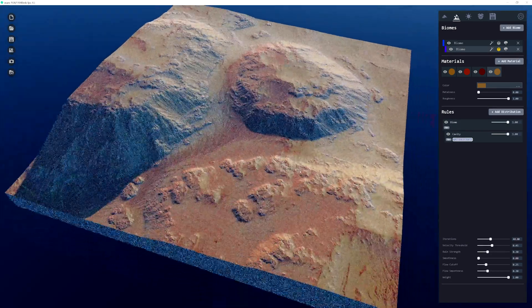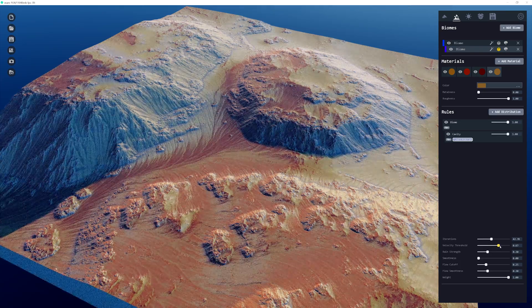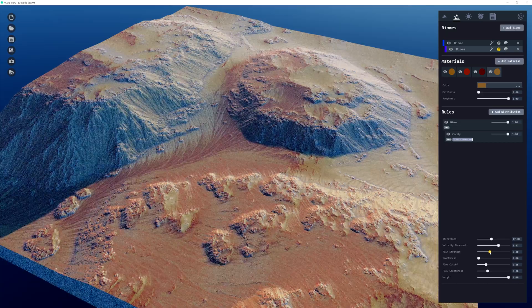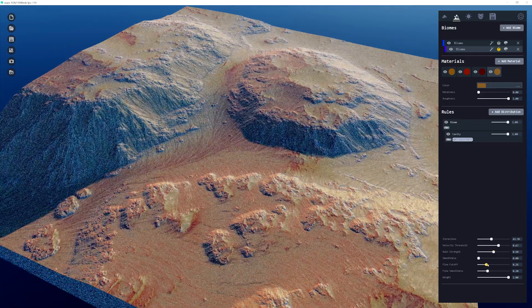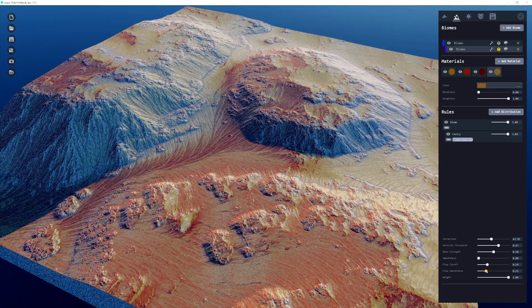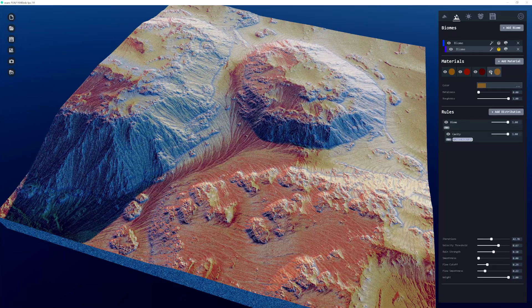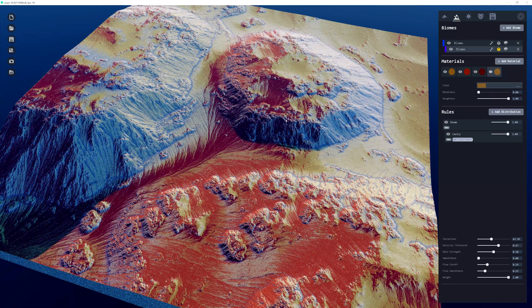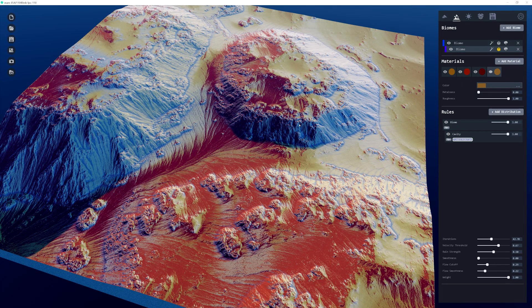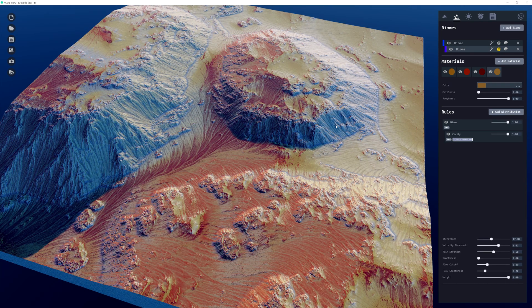Adjusting the flow distribution's iterations, range, and strength — this will be covered in greater detail later when more features are polished. Toggling the flow effect on and off shows how the colors we've set blend together, with the flow distribution allowing more blending between the different sediment types you'd imagine on this type of terrain.